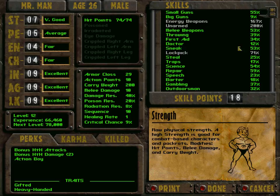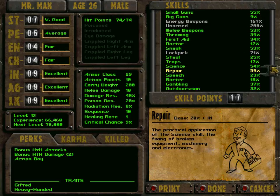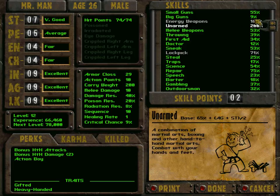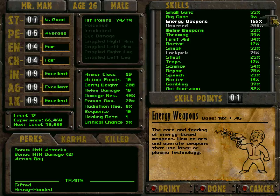For skill points, we need to get repair up to 75 percent — that's a lot of skill points. I'm only left with two after that. I'm going to stick with that decision. The rest we're going to invest into energy weapons. I think that's okay.